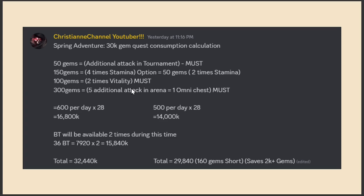The 300 gems for 5 additional arena attacks is important even for free-to-play players. You want to stockpile omni chests to be prepared for the Red Mosquito Girl release — I think you need around 200 shards. With this F2P calculation that's 500 gems per day times 28 days equals 14,000 gems, plus 15,840 from black tickets, giving you 29,840 — just 160 gems short of 30k.